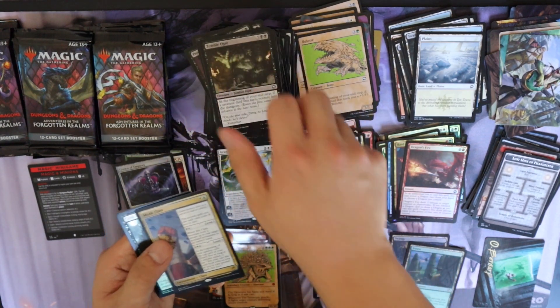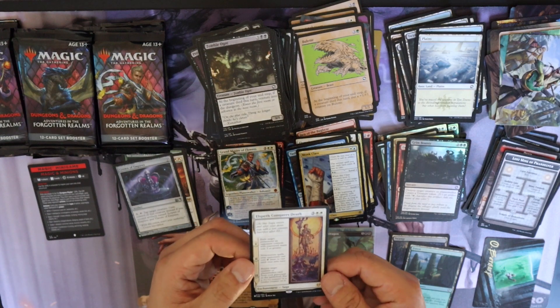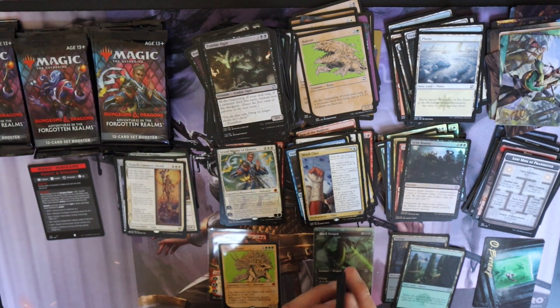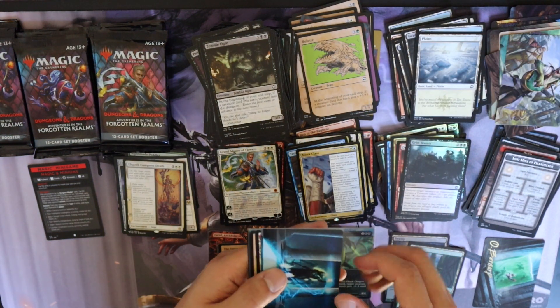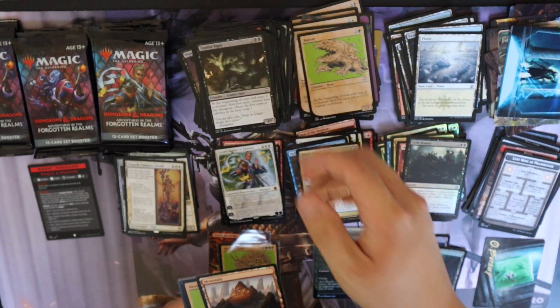We have a Monk Class, a Grim Bounty, and — wow — Elspeth Conquers Death! Honestly not a bad card. Kind of funny to see a card from two years ago. When did Theros Beyond Death come out? Well, Elspeth, you conquered death — good job.